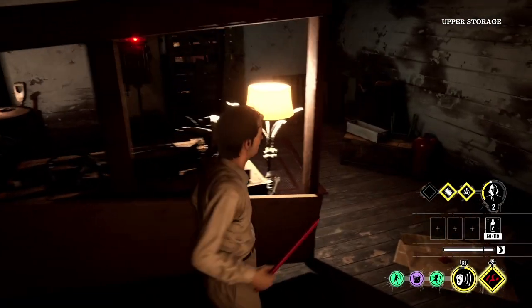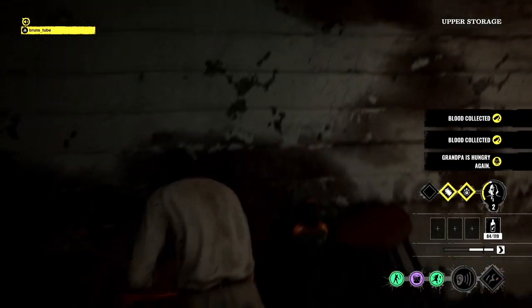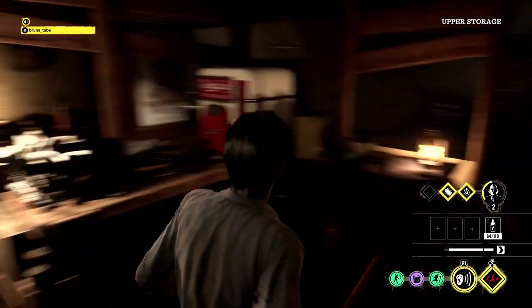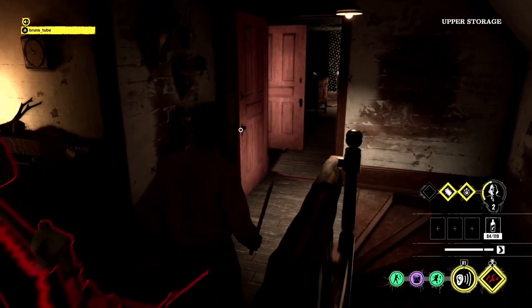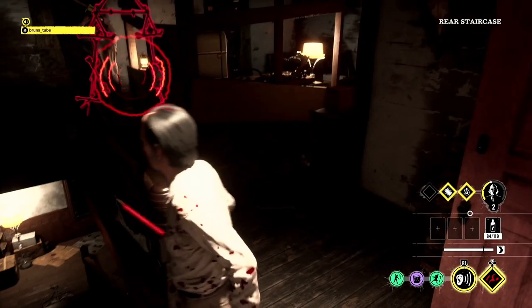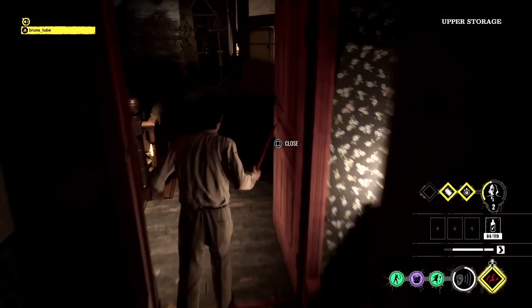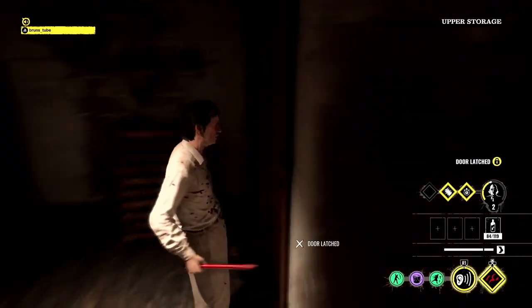Just break everywhere. The problem is that she's right around here and the generator is there. Connie's here, Leatherface by fuse box. You just have to break the crawl space so they can't come through here. Break that crawl space down the corner, please. Thank you. Now you can go down — I'll watch it. I'm just going to latch the door now, nobody comes through here.